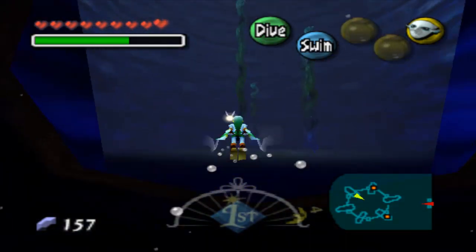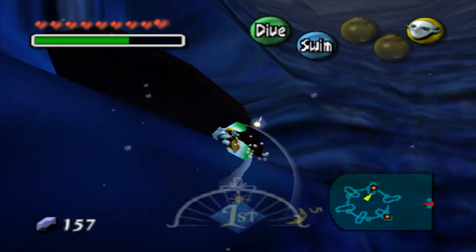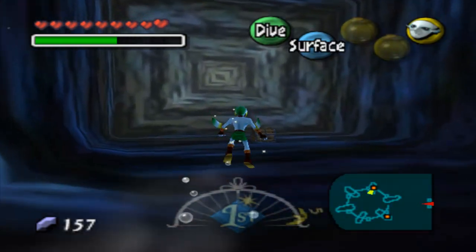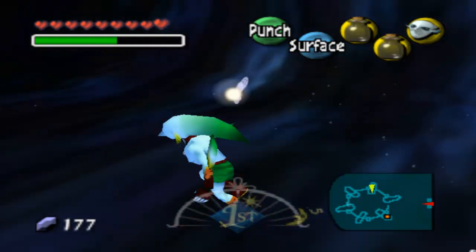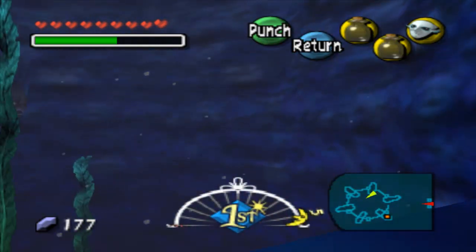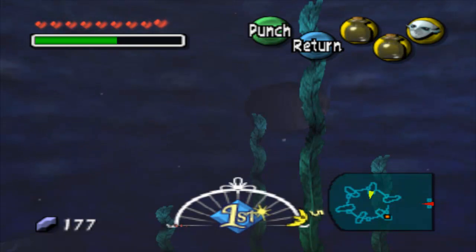Actually, I should probably end the episode — it's getting kind of long. You're dead. You don't have an egg, do you? Nope. I'm going to end the episode before it gets too long. So next time on Let's Play — Dragon Ball Z — The Legend of Zelda Majora's Mask. We're going to continue going around killing all these snakes, and we're probably going to get the rest of the eggs and some pieces of heart really quickly before I head out to the next dungeon. See you all next time!